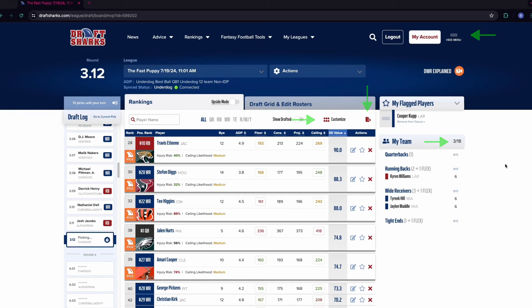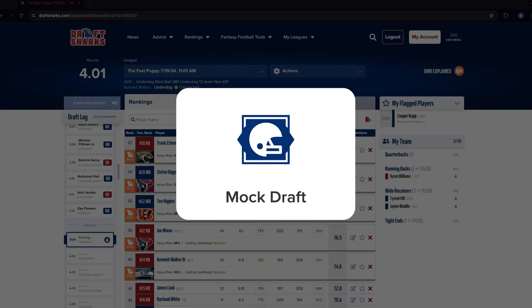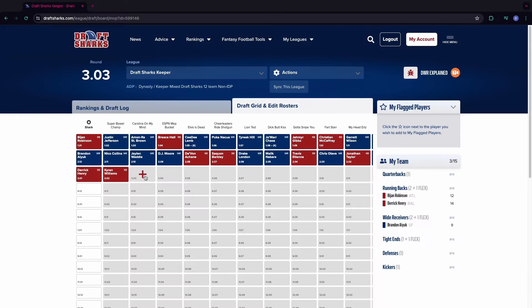With the draft war room you also get support for the mock draft trainer. In just a few minutes you can complete a mock draft against our software based on your league settings. For keeper leagues, we allow you to add and remove players from your team and other teams, then mock or draft for real right on the same board.